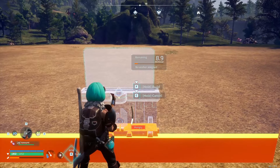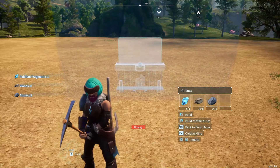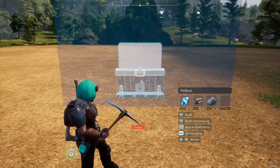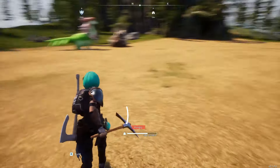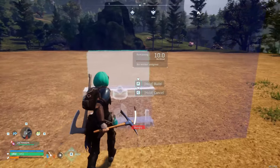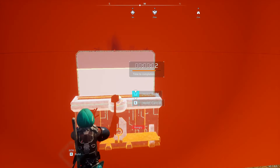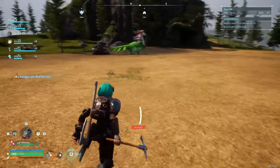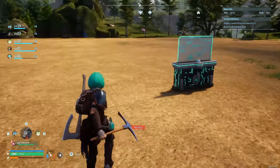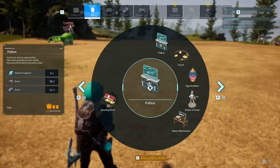Third time lucky. Right, we got that bit of ore — that's fine. This looks perfect to me. Get that built. Boom. Perfect. Nice. We've got two camps. We've got a dungeon behind us. We've got access to the high-quality pal oil. This is a nice place to set up home.